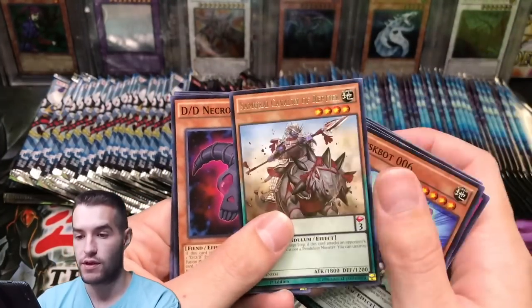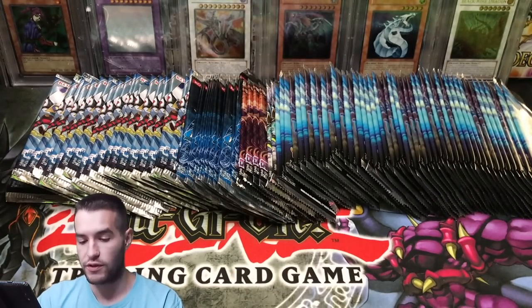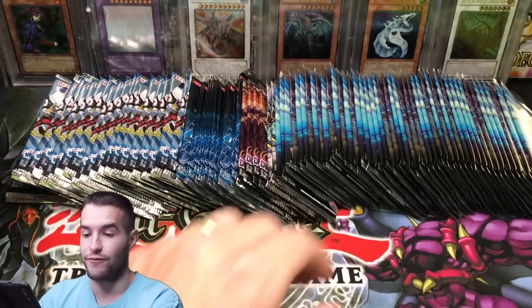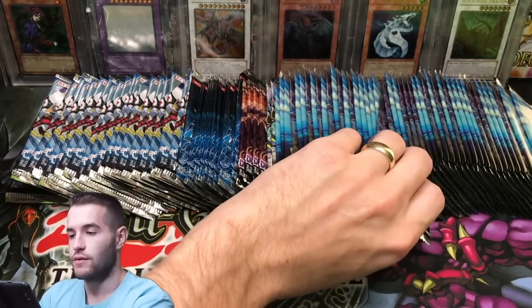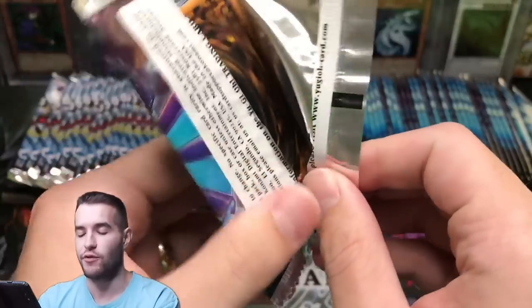Super Rush Headlong, DD Necro Slime — our favorite card. So far we've only pulled commons; we haven't pulled any foils or anything. Hopefully we can at least get a Pot of Extravagance from Toon Chaos — that would be pretty awesome.